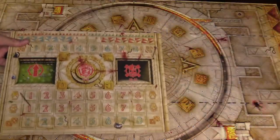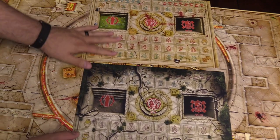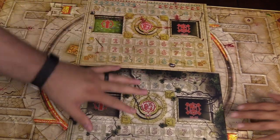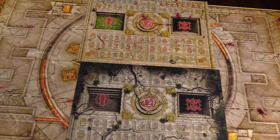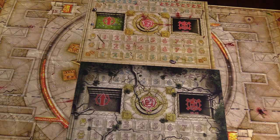Next up we have the two dugouts. You do get two of these. Let me stack them so you can see — one is the awakened and then the dormant version. These are your dugouts for your players and stuff like that — keep score, keep track of your turns and things like that. Cool stuff.